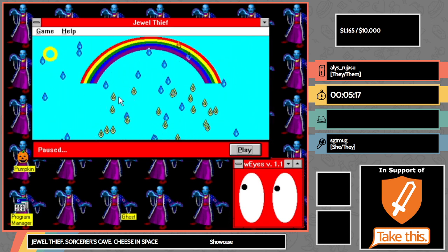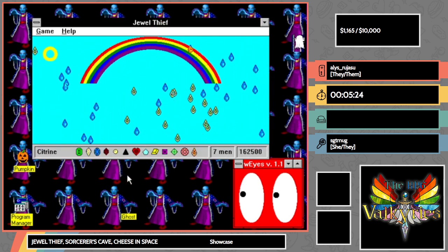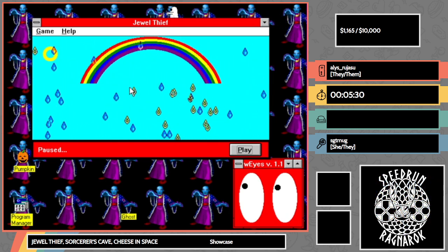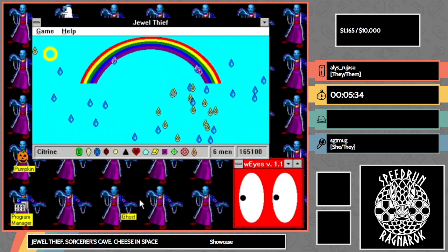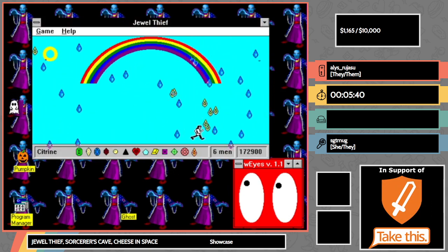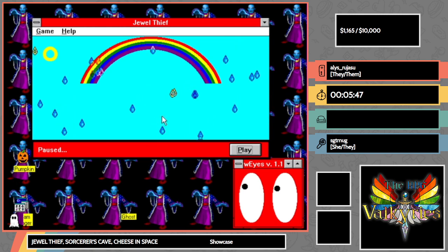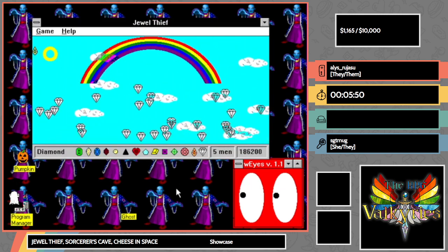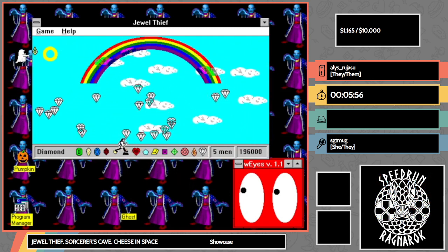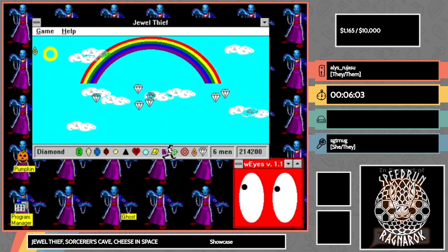These raindrops are such jerks. It's funny that with all the things in this game, the scariest thing is the raindrops in front of this cutesy rainbow. We love rainbows, rainbows are great, but the rainbow level is the most evil — I don't understand it. There will be one more phase of this, but this phase is easier than the raindrop phase — the clouds are not as bad. I just have to be a little patient.